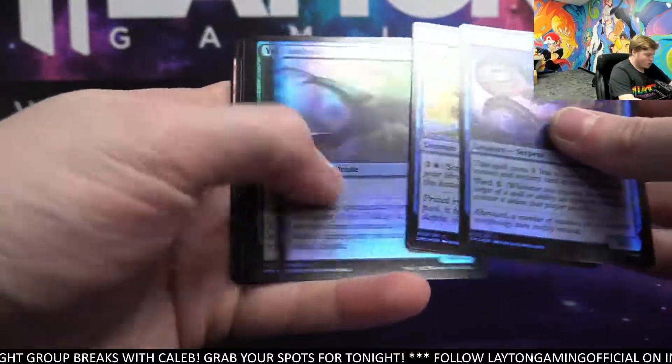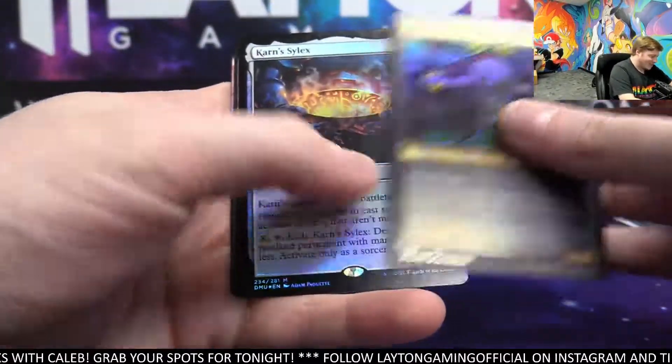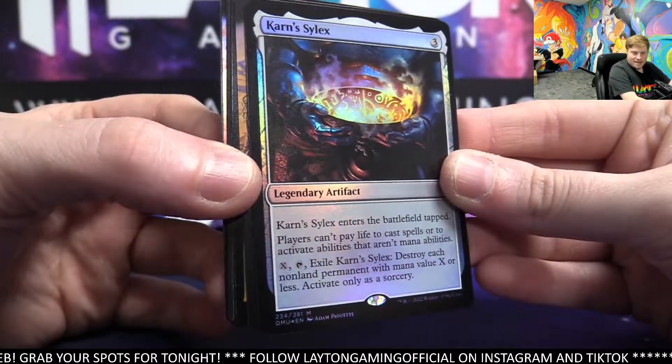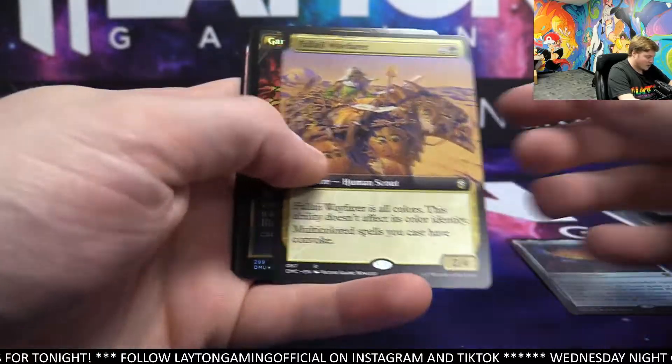It's wild Chris — it's like a puzzle, as I'm opening the pack my brain is just spinning the whole time. Karn Celix — very nice, congrats on that one, artifact. Good hit Chris — foil mythic. Wayfarer extended, green.